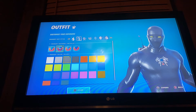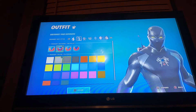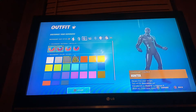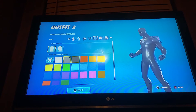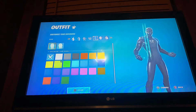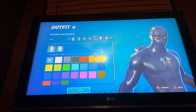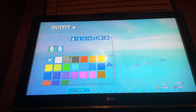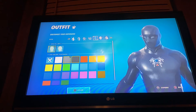We're gonna make it a little black so it stands out, and then the eyes are gonna become black like that. Wait — it doesn't allow you to do that. It doesn't make the eyes black when the whole suit is black for some reason. But that's okay because we can do this. So you're gonna have to make it gray, and this is your Spider-Man skin.